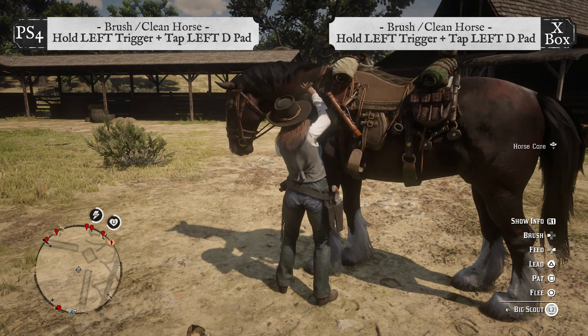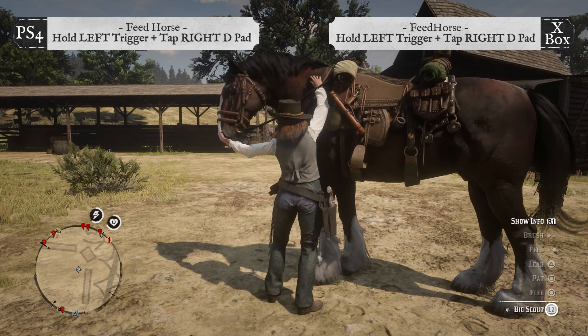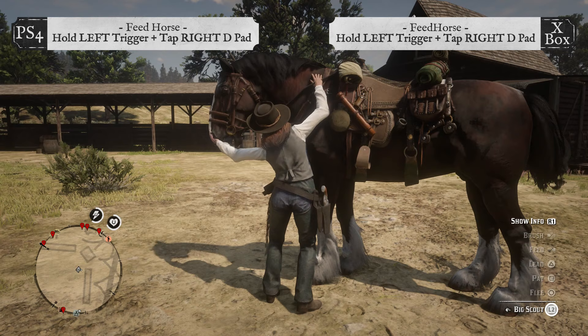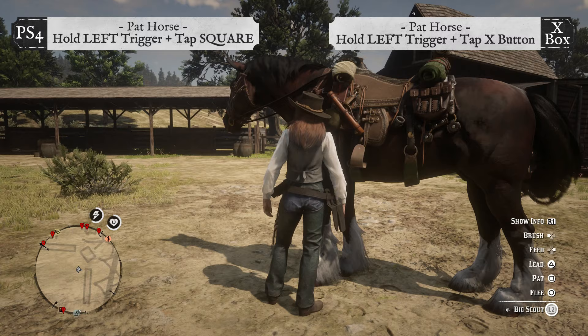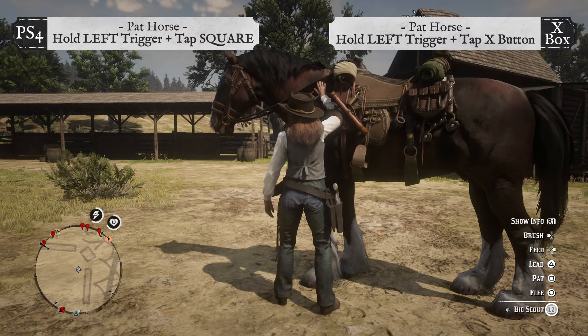Now I'll show you horse care controls, which greatly increase bonding with your horse. To brush and clean your horse, hold the left trigger and tap left on the d-pad on both PS4 and Xbox — this will increase your horse's health and stamina. To feed your horse, hold the left trigger and tap right on the d-pad for both PS4 and Xbox. This will fill your horse's health and stamina cores, and corn and carrots are the best horse food. You can pat your horse by holding the left trigger and tapping Square on PS4 or tapping the X button on Xbox. Doing this often helps increase bonding with your horse.